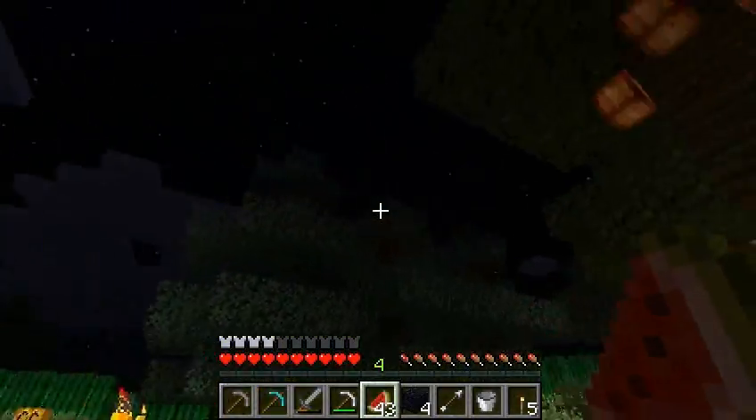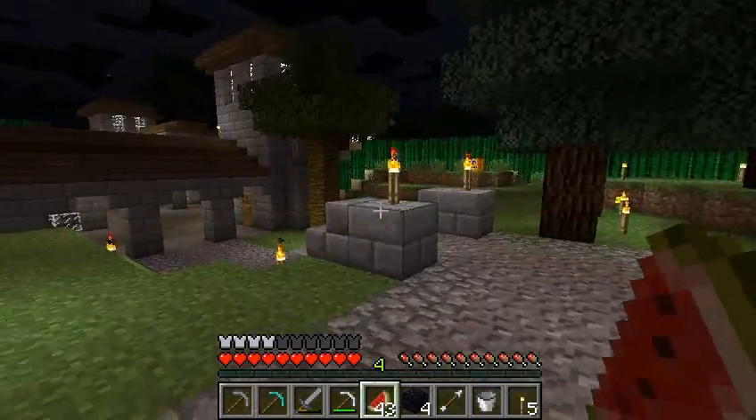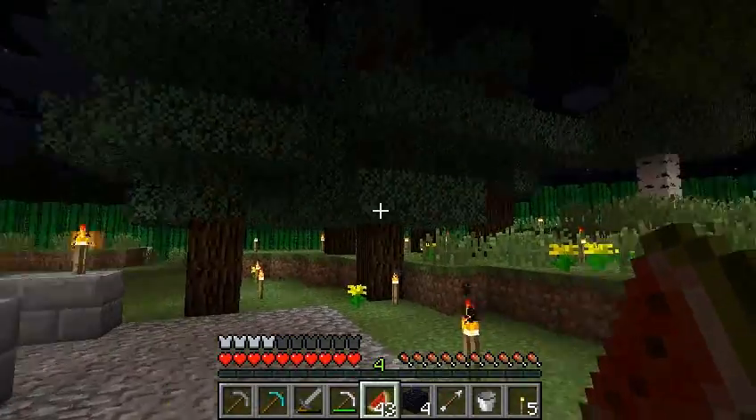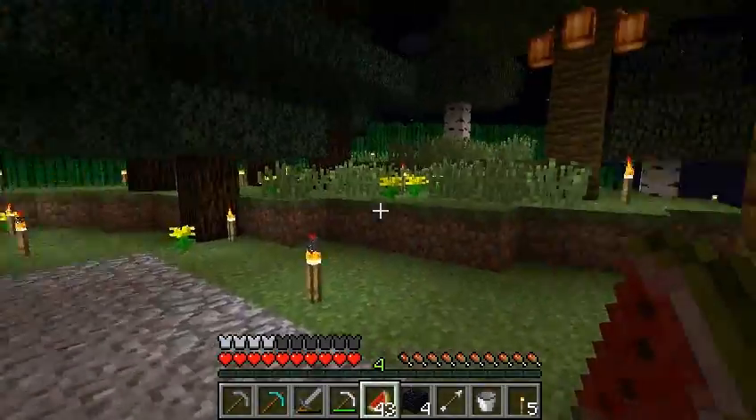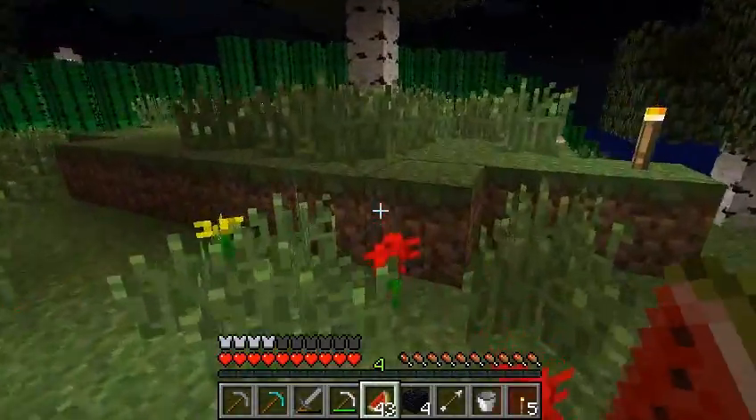Over here there is a lovely little grove sort of — I guess it's not really a grove. This is just where we put the trees that we want to cut down for wood, but it looks pretty when we're not cutting them down.